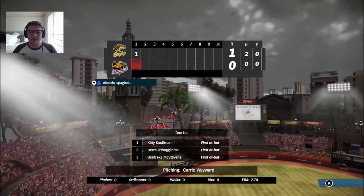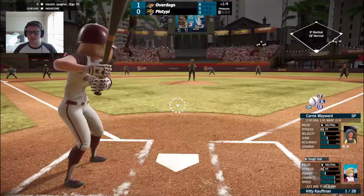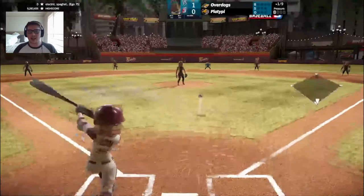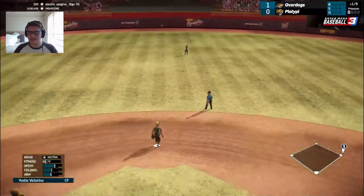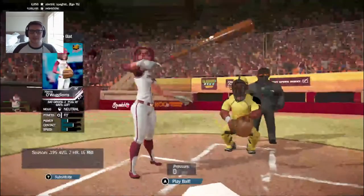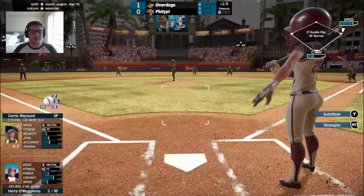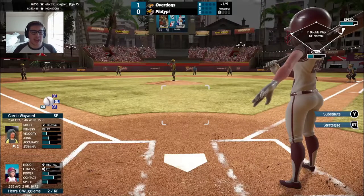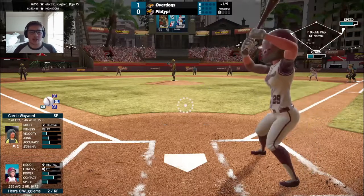Through the top half of the first, Overdogs lead 1-0, Platypie coming up. Katie Kaufman up now — got to get her on base, and she will. Base hit. Now here's Hera O'Wugliam. Pitching for the Overdogs today is Carrie Wayward. She features a cutter, slider, curveball, and changeup. Has a 2.70 ERA with a 1.46 WHIP and 15 strikeouts.